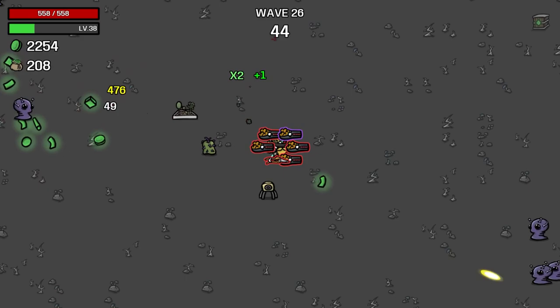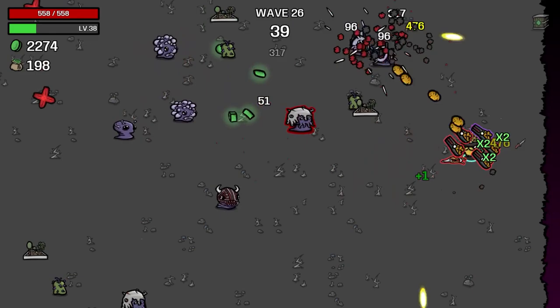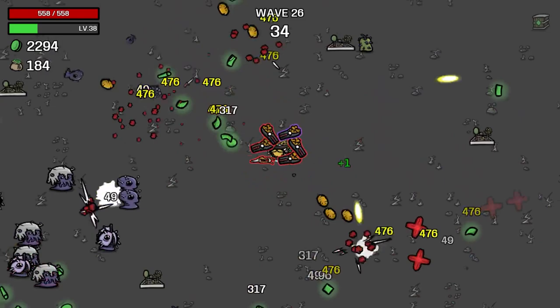Now lifesteal is damage, speed is damage, HP is obviously damage, range attack is damage. Just try to turn every stat into damage. A lucky coin — that'd be nice.